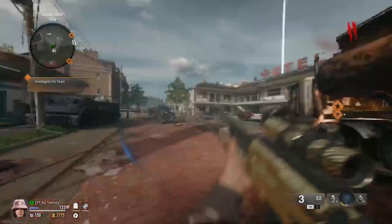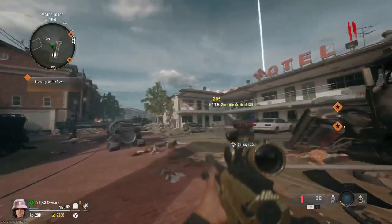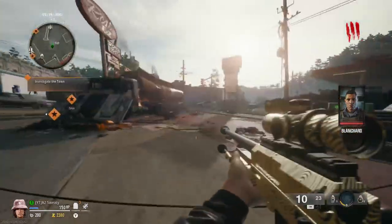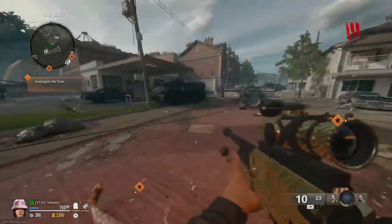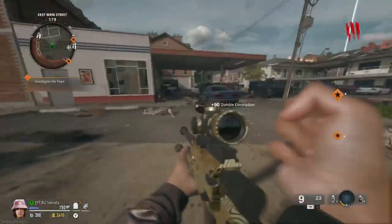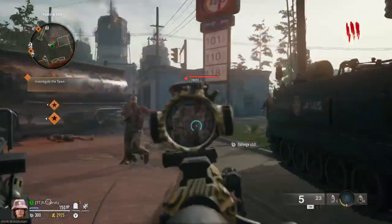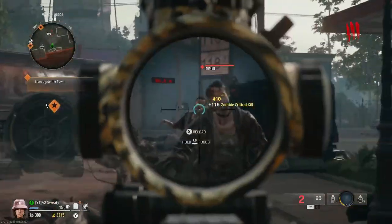I feel like the snipers are the funnest things to use in zombies because of the different types you get when pack-a-punching them. The LR turns into a rocket launcher with explosive tip when pack-a-punched, and it's really OP. One other sniper turns into a quick-scoping marksman, and one turns into a shotgun hip fire. I really like the unique snipers in this game.